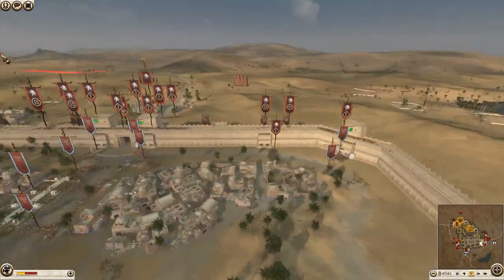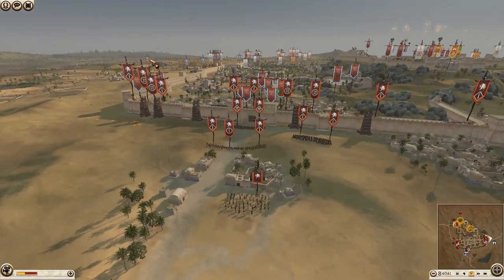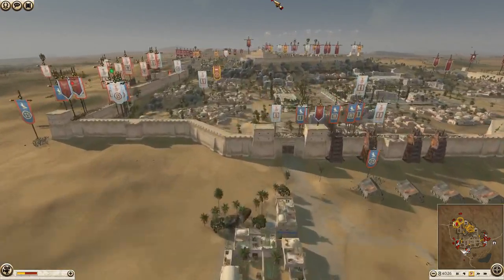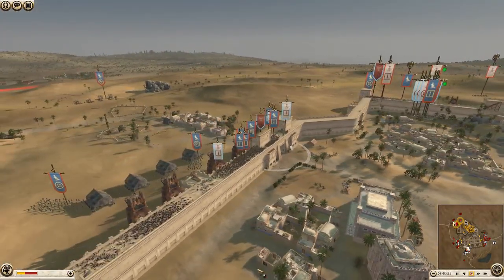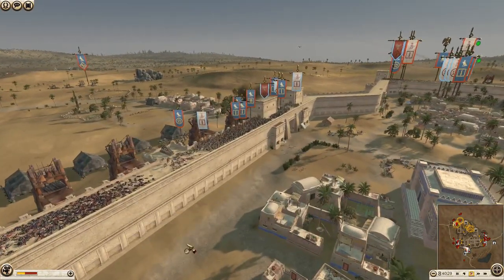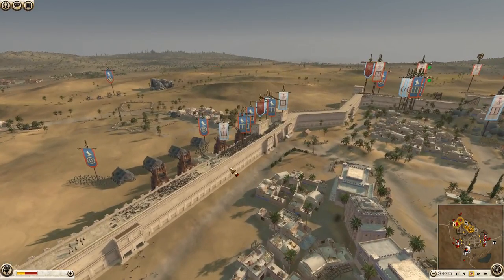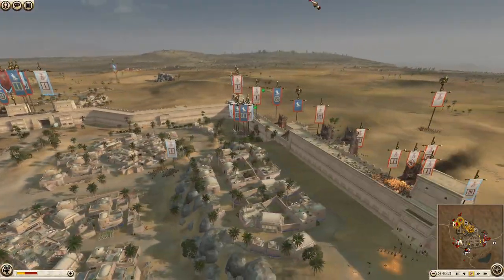Someone's firing artillery - I thought it might be Swaybe but Swaybe hasn't brought artillery. It might be Egypt. Egypt's actually lost troops too. If I was Egypt I wouldn't really bother shooting artillery at anything unless you're going to fire it here and make a breach - this would actually be quite a good spot to make a breach somewhere around here. It'd then mean Carthage is very much open.